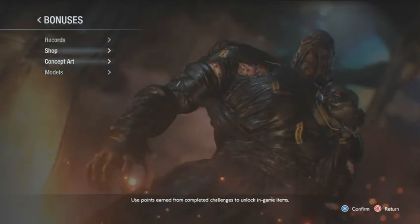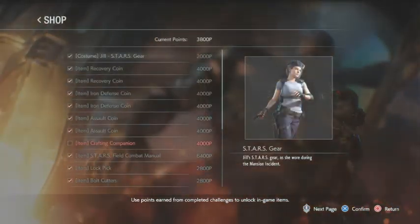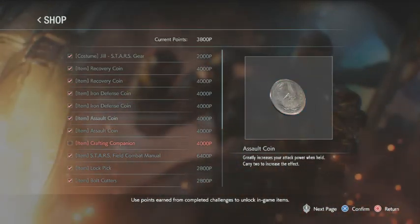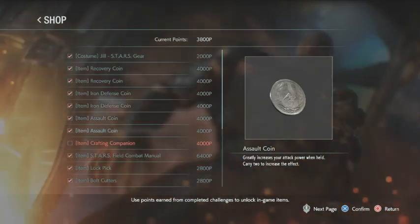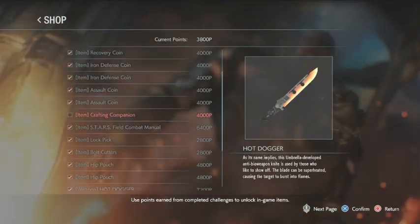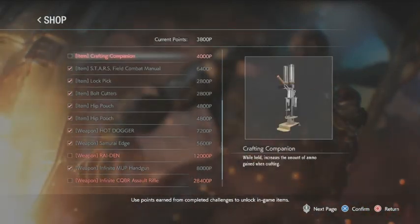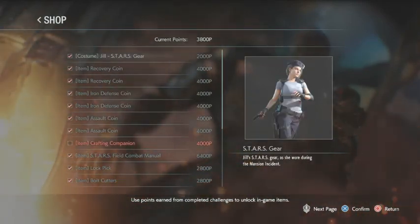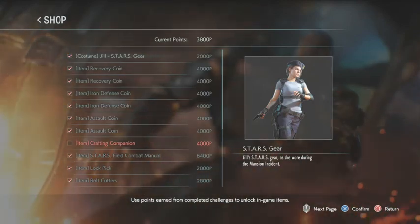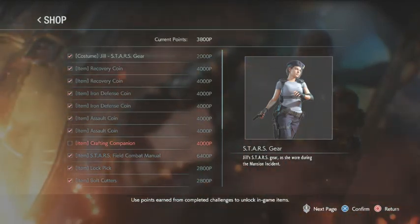I haven't looked up what all the bonus models are, but I'm guessing a bonus one is Mega Man. Anyway, that's all the concept artwork and the models so far. In the next bonus episode, which should be up either the night after or an hour after this video is up, I'm going to be demonstrating the hot dogger and the infinite rocket launcher in the STARS gear costume. So until next time, stay safe, keep on rocking. This is Justini and the Great signing off.